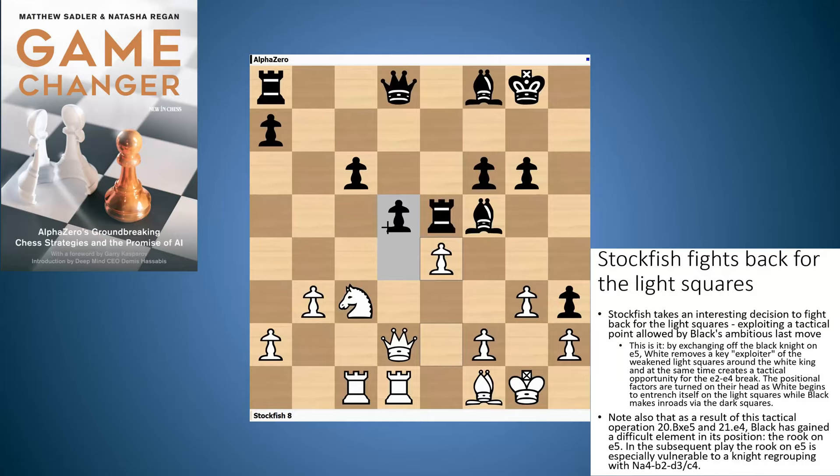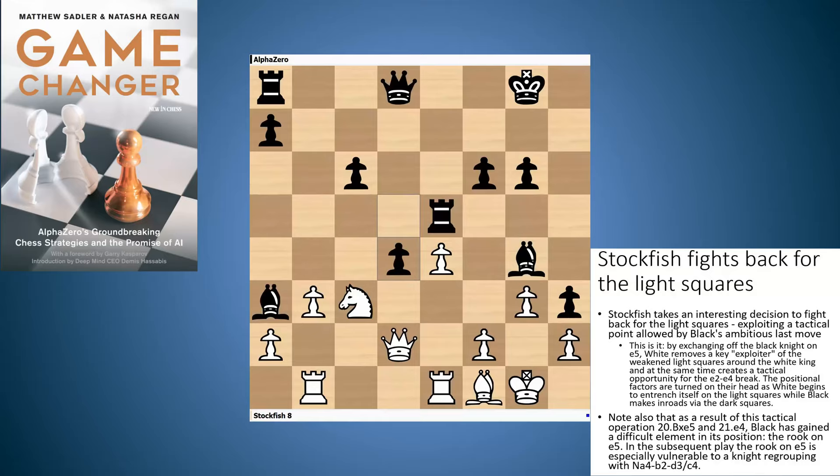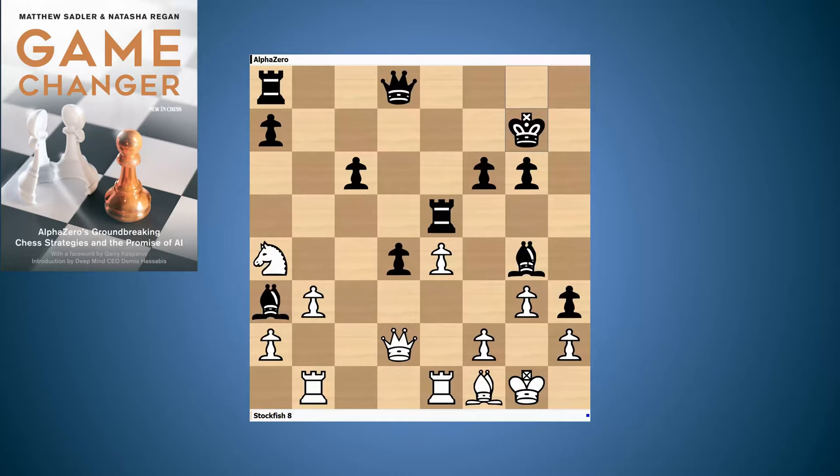After Re5, Stockfish plays e4 — very sharp. D takes e4 would allow Qxd8 and Bxe4 would allow Ne4, Re4, Rc6 and Black's position collapses. AlphaZero has its reply: Bg4, Re1, Ba3 — a couple of developing and irritating moves to knock white's pieces off their favorite squares — then d4, Na4, and Kg7, tucking the king away to safety. Look at that d-pawn now, a passed pawn right in the middle of the board.